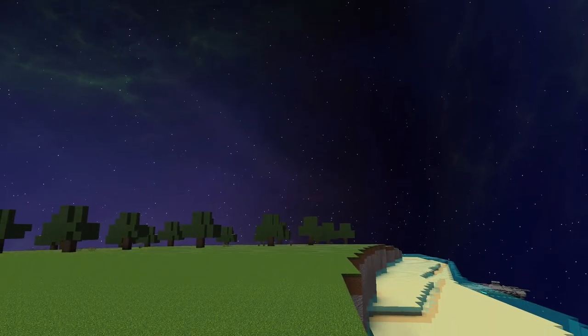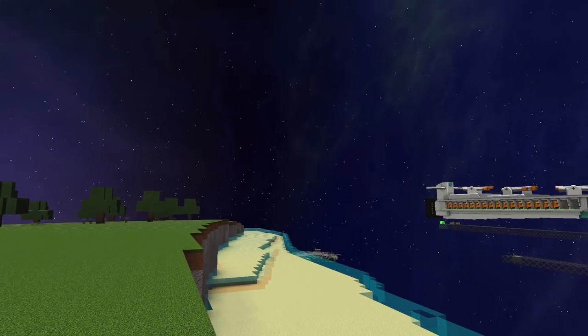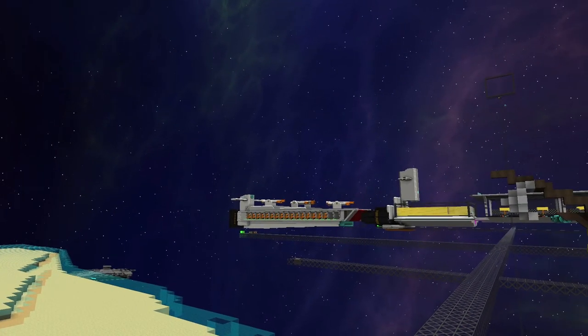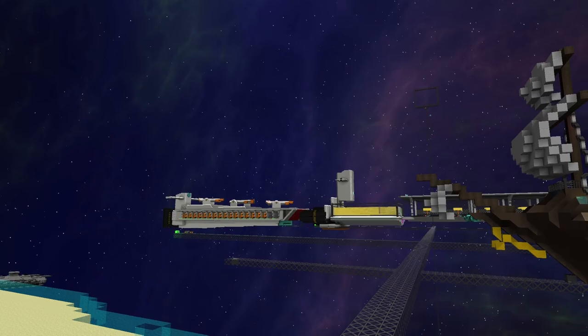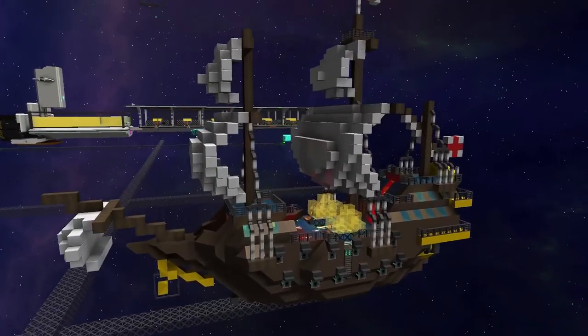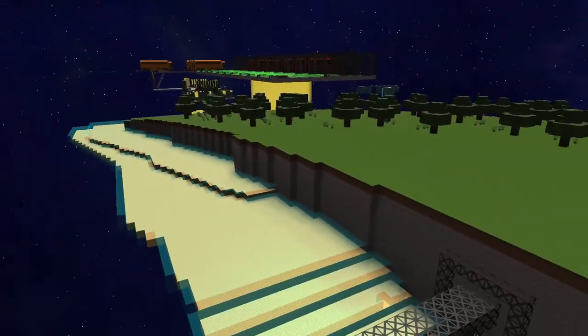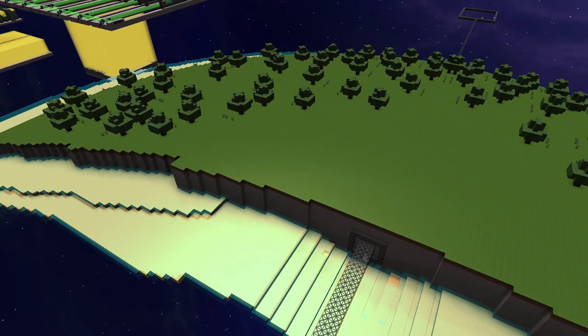Welcome back everybody, I'm at my new home base and I just wanted to take you through a few of the things that I've done here. We've got Emperor Von Doom's lovely galleon just docked up here, and I've got a bit of a crescent base going on at the moment.